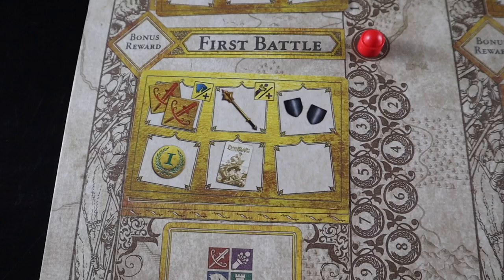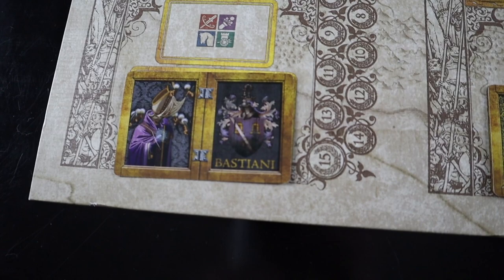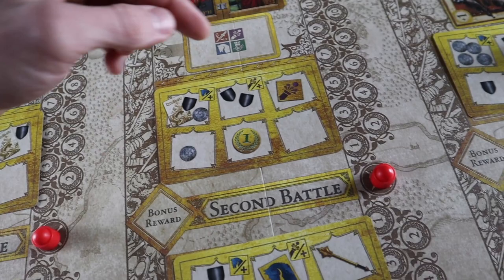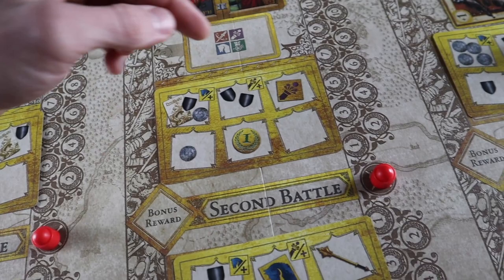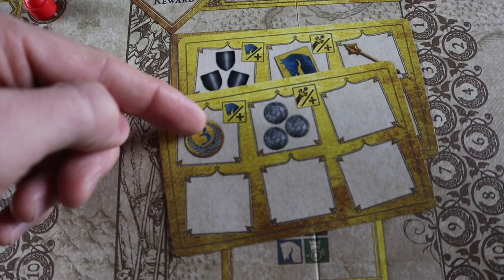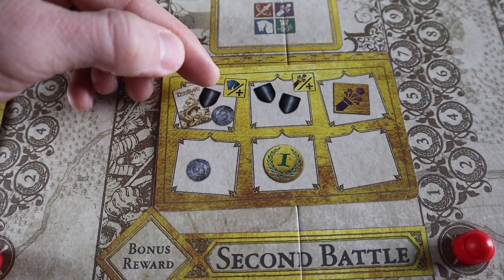Order of battle rewards include: two footmen, one victory point, one extra captain, one tactic card, two house influence tokens for a specific house, blank spaces that give nothing, two coins, an arcabusier, a knight, a war machine, and three victory points. Some spaces give more than one type of reward — for example, one space gives a tactic card, a house influence token for Tornborn, and a coin.